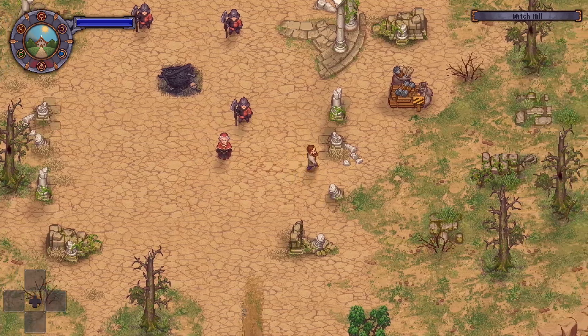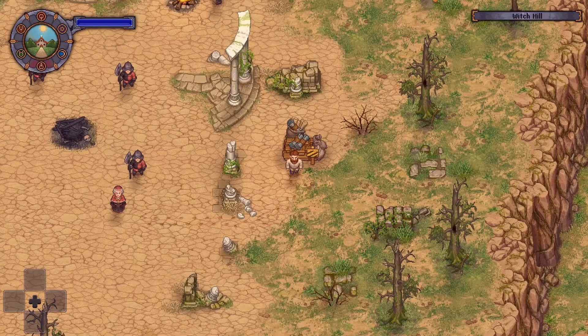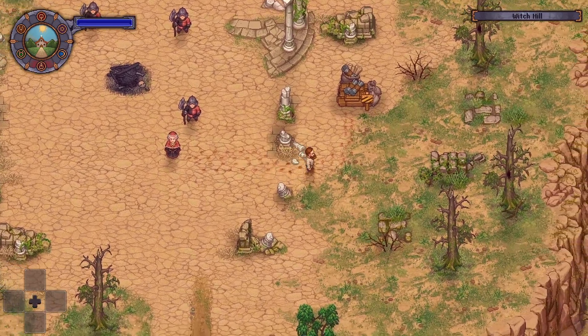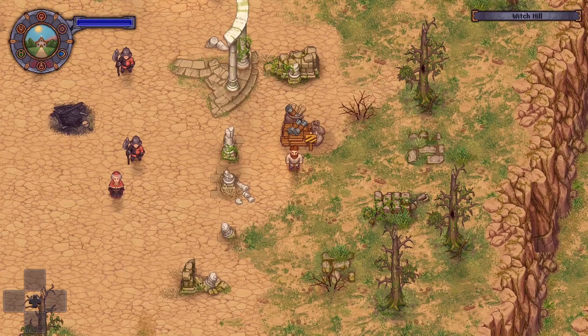All right, so we can build the stand here — we're gonna need five hemp rope, which I'll have to buy from Dig, 15 planks and 20 nails. But we still have to release the gypsy woman. Going to build this, then make some burgers and beer to fill it, and the next week we'll be able to progress this story one more time and free that gypsy. For now guys, feel free to like, comment, subscribe, and I'll see you all in the next episode — peace.